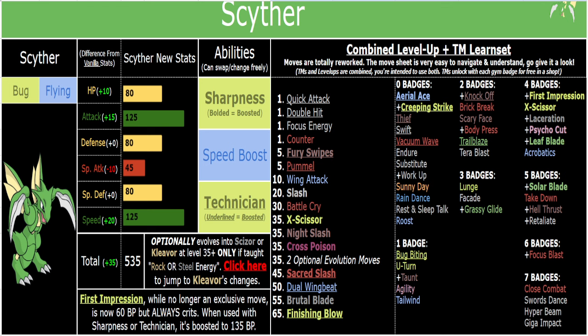Overall, solid. It's tanky as well so you can run it defensively — you've got Battlecry, Roost, U-Turn, Taunt, and all this other utility stuff to take advantage of. 80/80/80 bulk might seem underwhelming, but when you factor in a Violite and the fact that you can invest in your bulk when you need defense, it's actually very tanky with a Violite.